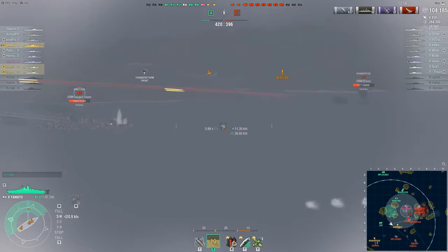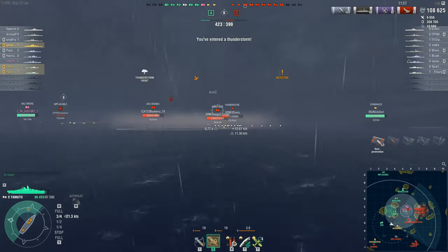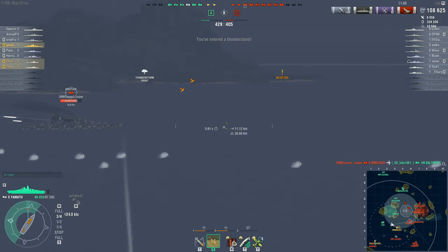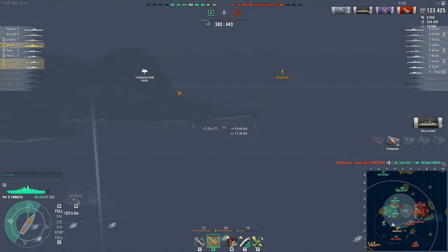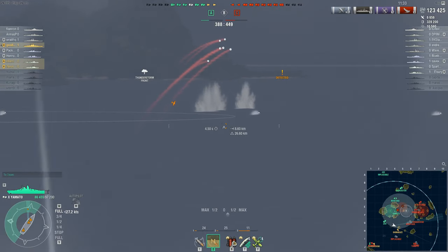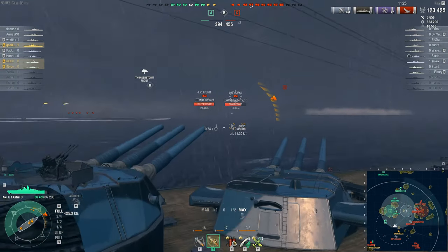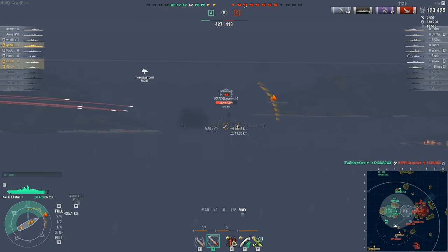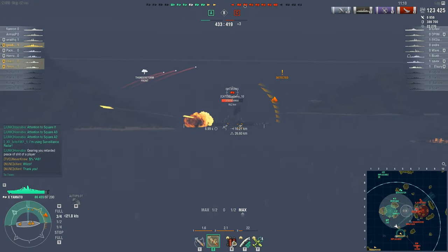The Minotaur has been spotted at full broadside, but he is very fortunate — three overpens. He is angled ever so slightly away and slowing down. Shots out again — a citadel hit on the Minotaur with just one shell. Games can rapidly become quite chaotic during cyclones with reduced spotting ranges, but on the flip side it can also permit very aggressive gameplay, allowing battleships to come to close range they would normally not be accustomed to during normal weather games.